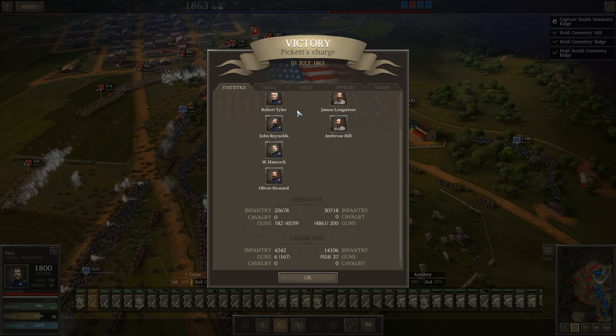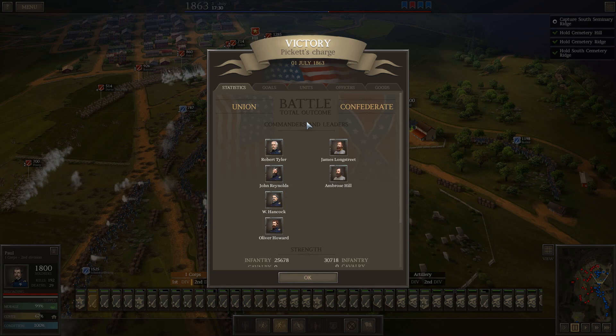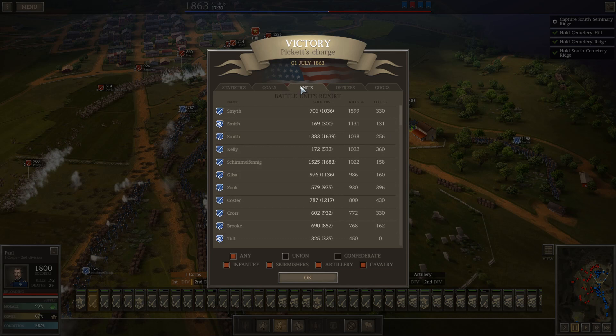Pickett's Charge — 25,000 Union troops against 30,000 Confederates. 200 Union guns versus 182 Confederate. The Union lose 4,242 men, 6 guns, 167 gunners. The Confederates lose 14,106 men, 37 guns crewed by 924 men. Longstreet and Hill repulsed. We achieved all our goals. The only thing we didn't do is counterattack and take South Cemetery Ridge.